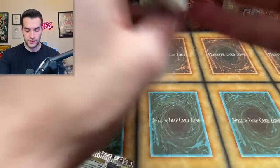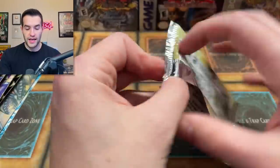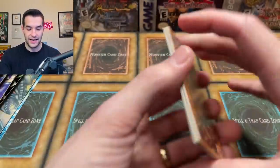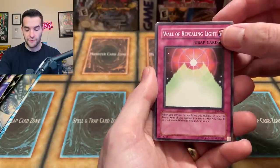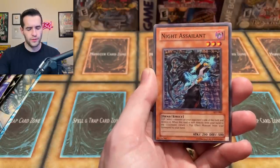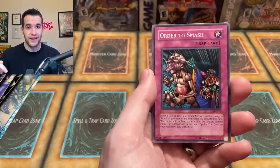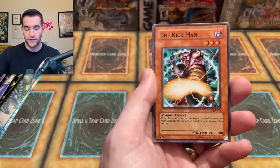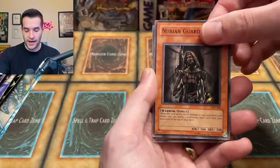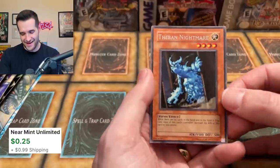Ancient Sanctuary, you have returned - we are only down to two of these left. Will there be an epic pull inside? No foils out of Ancient Sanctuary so far, AST kind of letting us down. Wall of Revealing Light, Rocket Jumper, Monster Gate - pretty good for Go Format decks - Nine Assailant. We're probably going to be doing some Go Format tournaments in 2023 for members of the channel. Order of Smash, maybe some Edison tournaments as well. Kickman, Sword of Soul Eater, Nubian Guard, and Theven Nightmare - like the cover card of Ancient Sanctuary with how often we pull it.